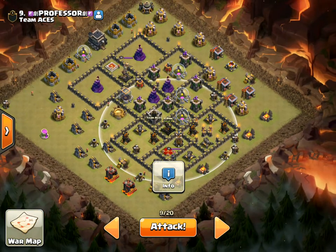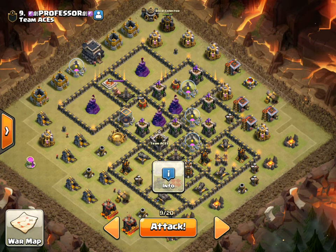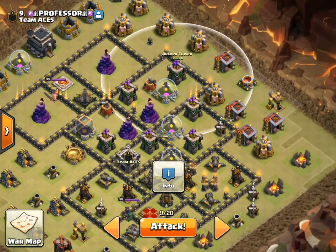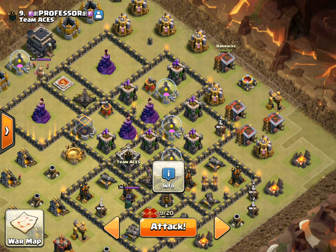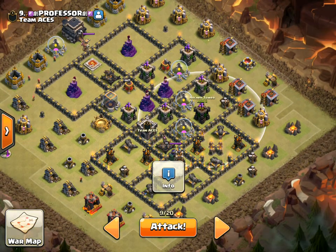And then I'm going to be coming from the top at 12 with the dragons. I'm making a funnel over on the right-hand side at about 2 o'clock with my queen. I'm hoping she'll get at least 2 archer towers with her ability — she might even get a 3rd archer tower, we'll see. But she's going to at least make a funnel over there.